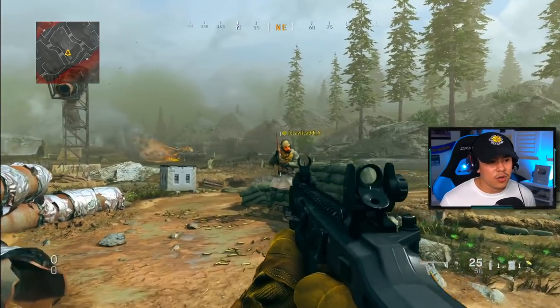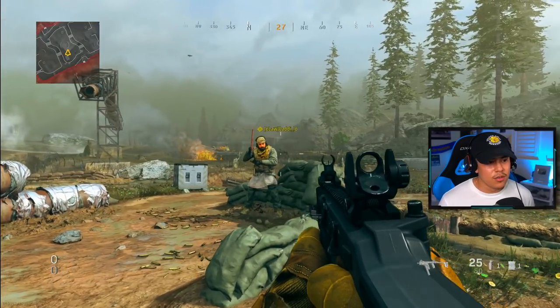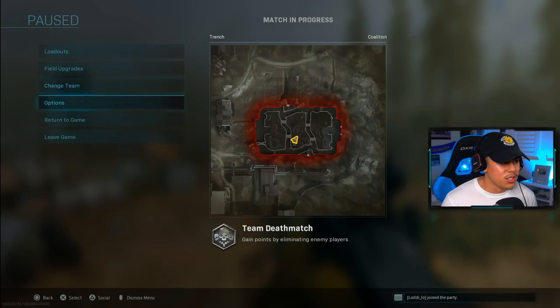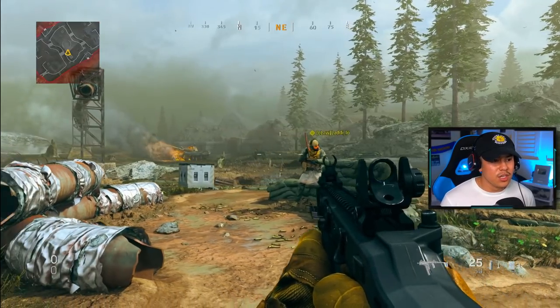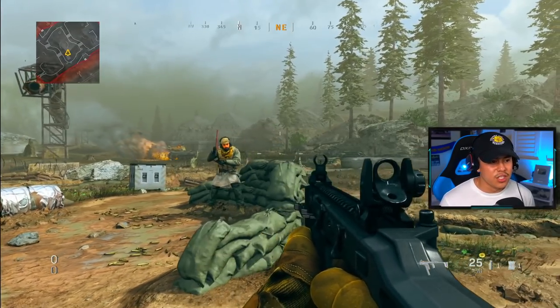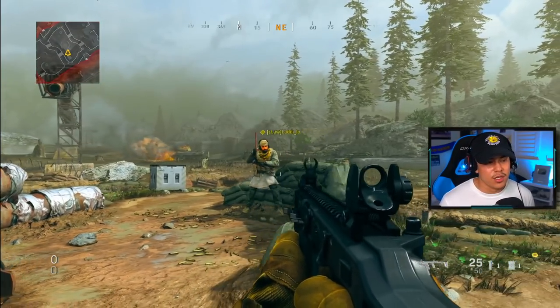As you can see here, when I'm just strafing left and right without aiming down sights, it follows the target. Now let me show you the difference — I'm going to take off standard and put on focusing. As you can see, focusing does not have the same rotational effect, so there is one negative of having focusing that you might want to consider.